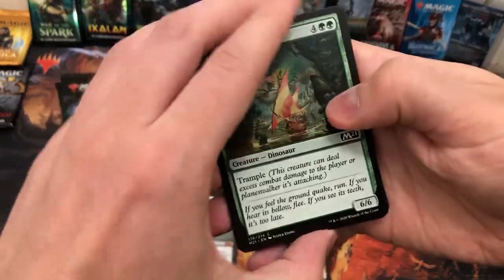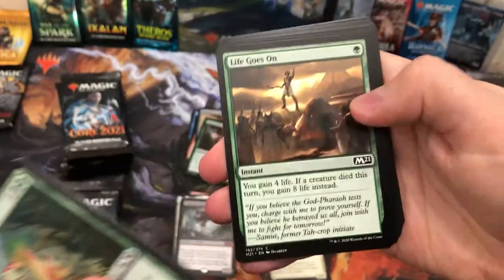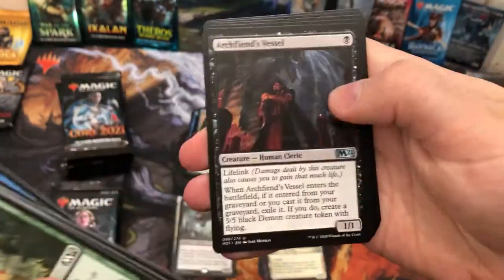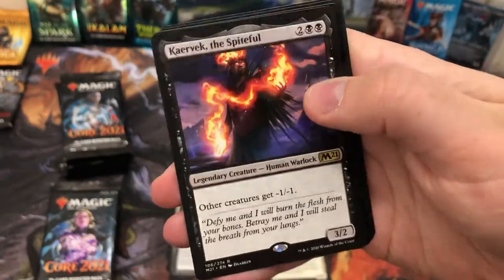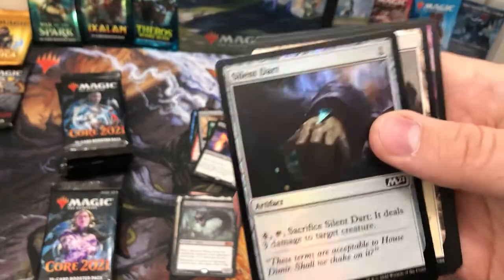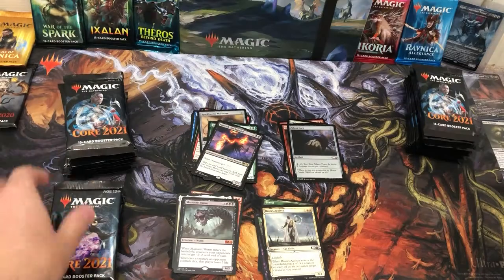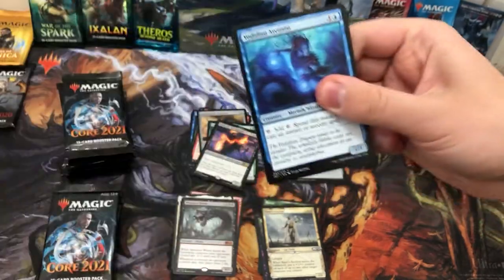Let me know what the best cards you've pulled are from this set. Poor little Colossal Dreadmaw — he's got nothing on the Gargaroth, has he? Concordia Pegasus, Sentinel, Waker of Waves — a good card I used in my pre-release. And Karvek the Spiteful — another good legendary creature, just a rare but very very good. The foil is a Silent Dart.